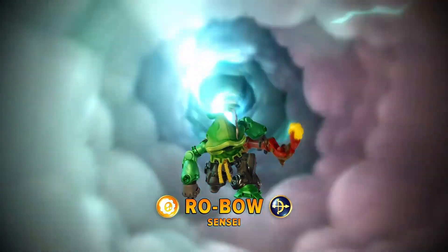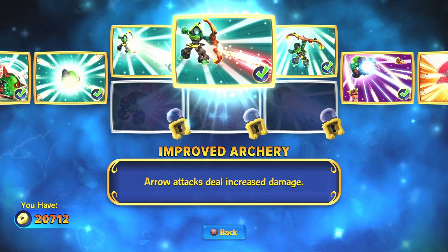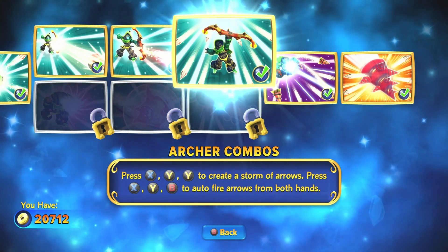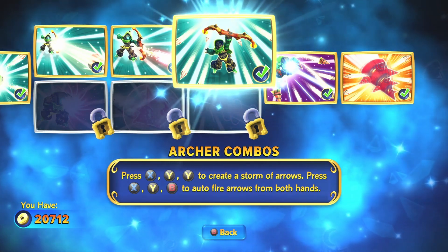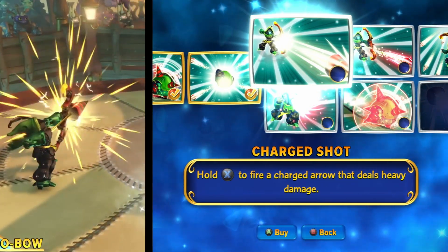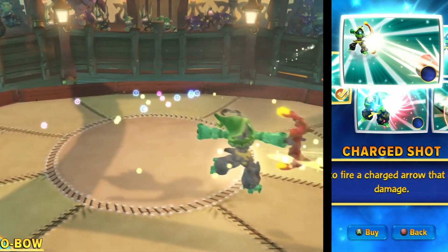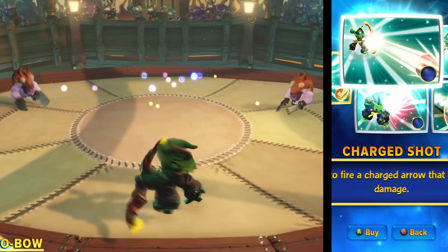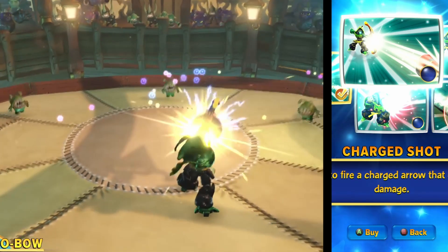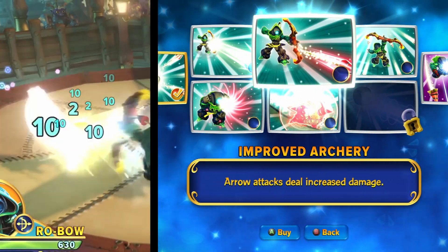Let's take a deep dive into Robo's paths. First, the top path: Archery Master. The top path improves Robo's primary attack, the arrow shot, and adds new arrow combos. The first upgrade gives Robo a charge shot — when fully charged, this deals massive damage. During the charge you lose mobility, and it does take several seconds to charge. Unfortunately, partial charges have no effect either — it's all or nothing. The next upgrade increases arrow damage.